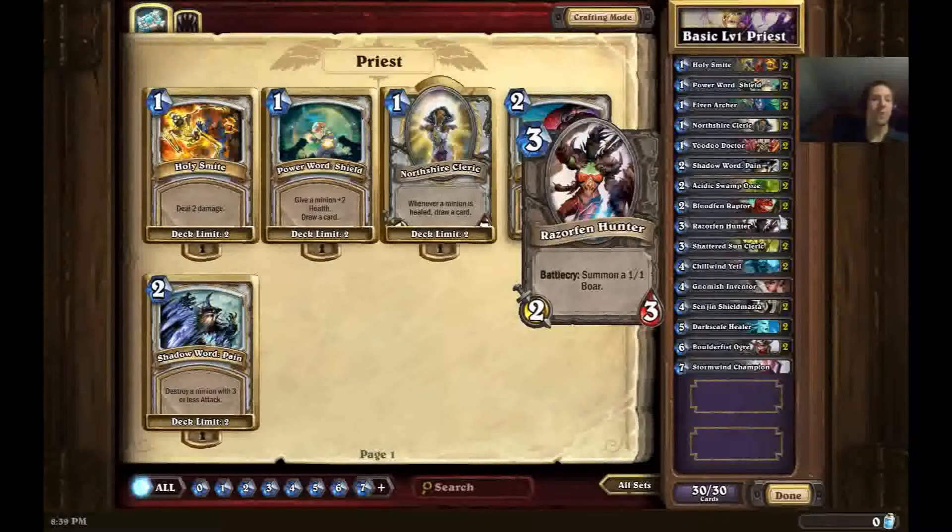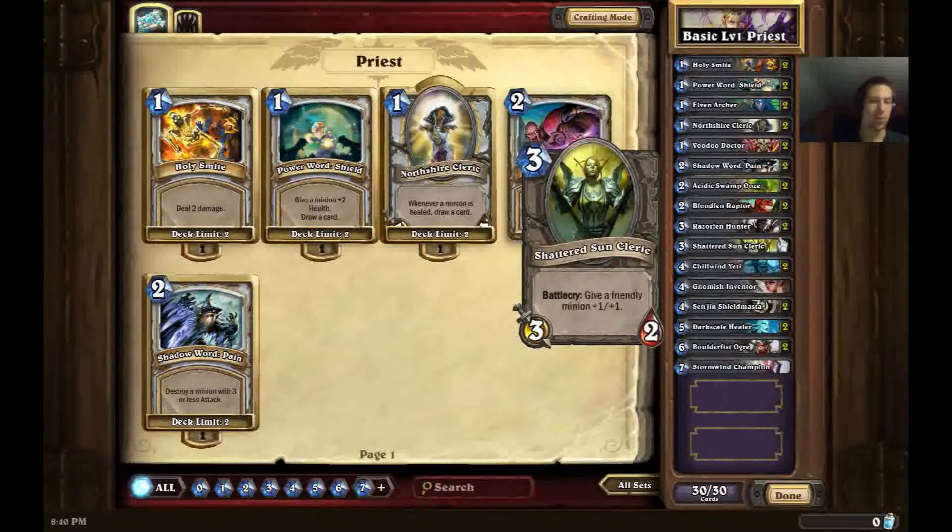Next up we have Razorfin Hunter. It is a 3-drop that gives you 3 attack and 4 health worth of stats over the course of 2 minions — it does this by summoning a 1-1 boar alongside it. That makes 7 stats for 3 mana, though the downside is one of those minions is very weak and likely to get removed immediately. In terms of stats this isn't too bad, and it has the potential for a 2-for-1. It also sets up nicely for the next card, Shattered Sun Cleric, which gives a friendly minion plus 1 health and plus 1 attack. You can pick and choose which minion to make a little bit stronger.